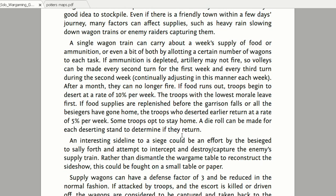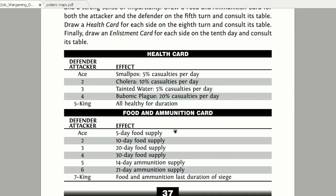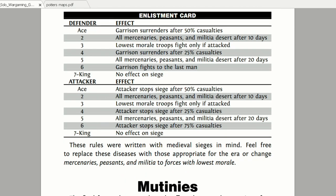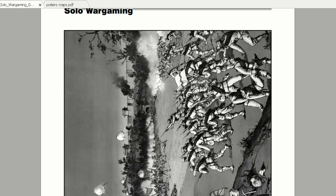He talks about sieges and defense factors, and there's a lot of stuff here you can put into a campaign. He also utilizes cards - food and ammunition cards - which is something very interesting. An ace means a five-day food supply, a two is a ten-day food supply, a three is a twenty-day food supply. Mutinies are another very interesting idea covered as well.